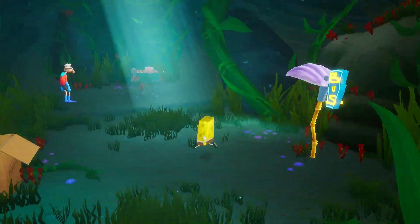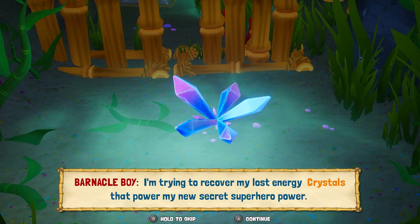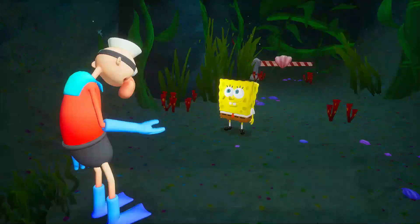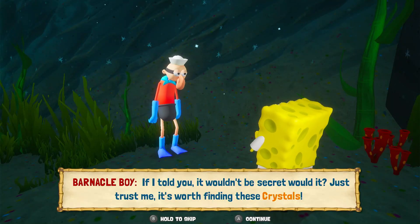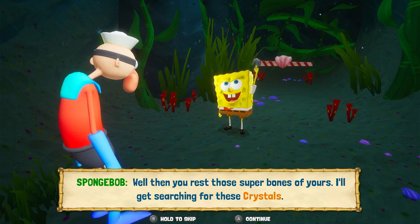We are SpongeBob. Barnacle Boy asks: 'Hey kid, could I use your help? I'm trying to recover my lost energy crystals that power my new secret superhero power. It seems the robots have found my supply and hidden them in this cave.' SpongeBob asks about the superpower but Barnacle Boy says if he told him it wouldn't be a secret. We agree to search for the crystals.